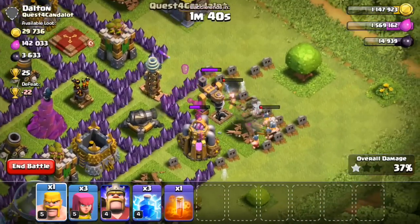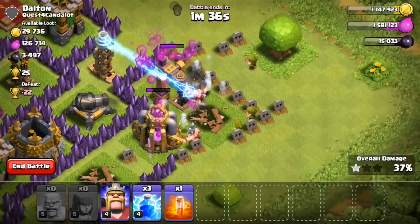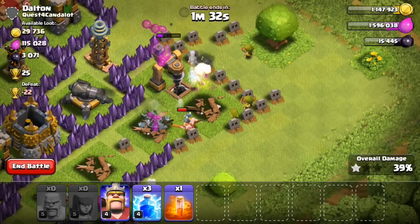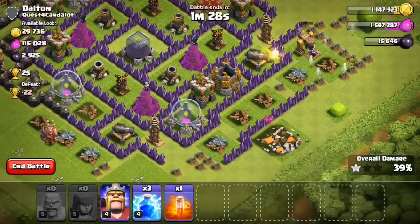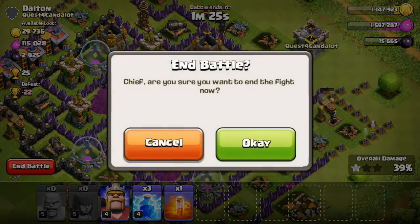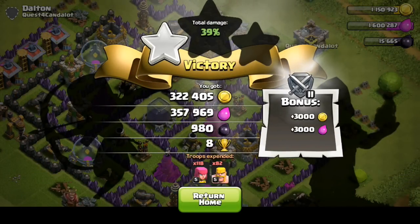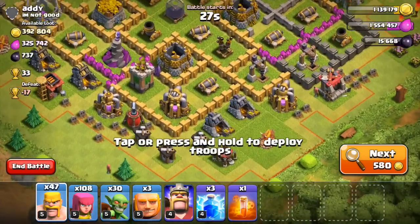I still have my King left as well, but it looks like most of the rest of my troops are going to be able to get the job done as they finish off these last two buildings on the right-hand side. Only 29,000 gold left, a little bit over 100,000 Elixir — not really too worried about Elixir right now — sitting at 39%, and over 670,000 resources for that raid. Really awesome raid right there, I was finding an awesome amount of resources and I definitely can't complain about it.